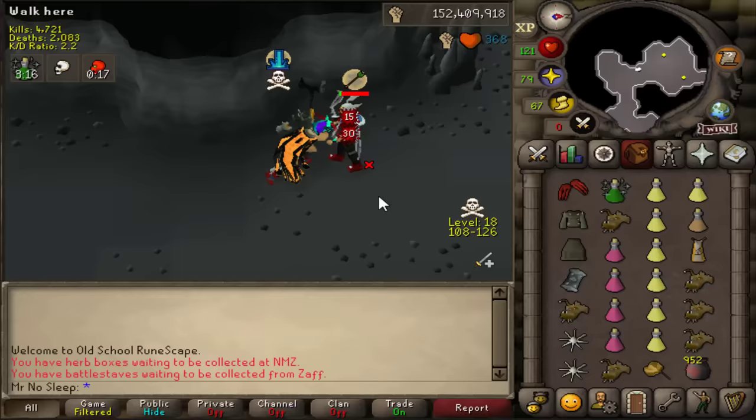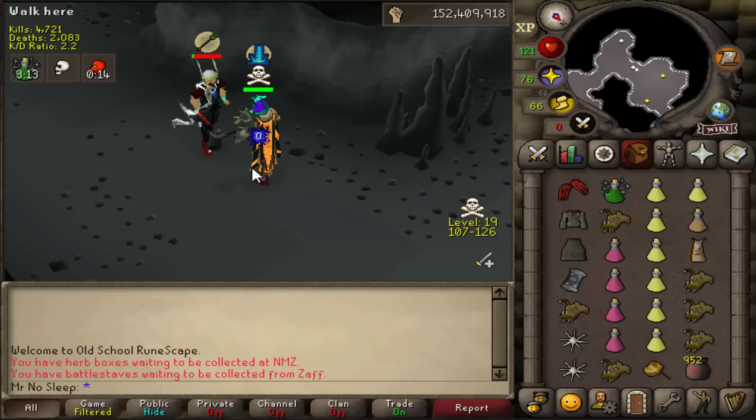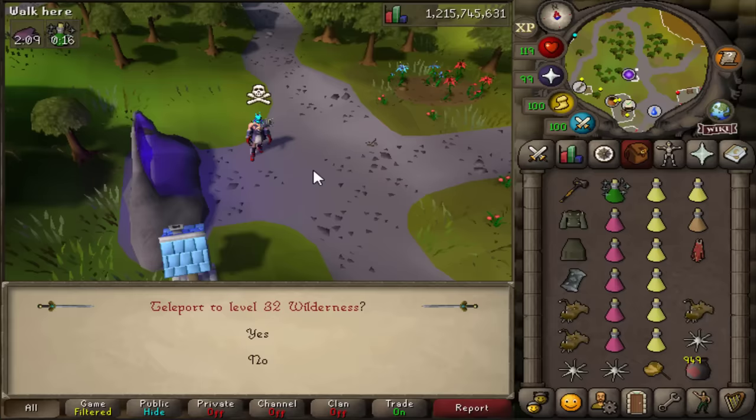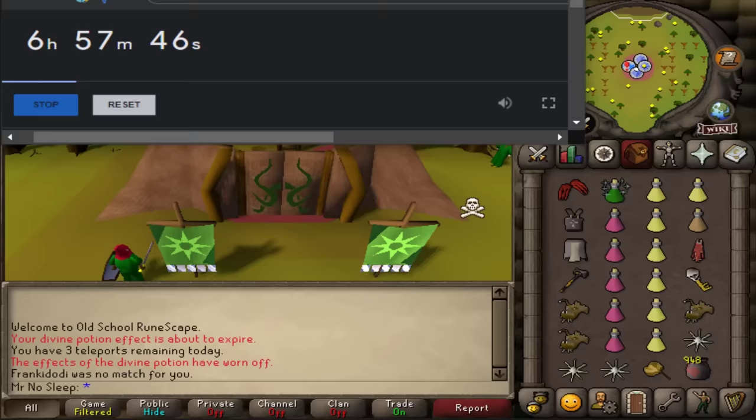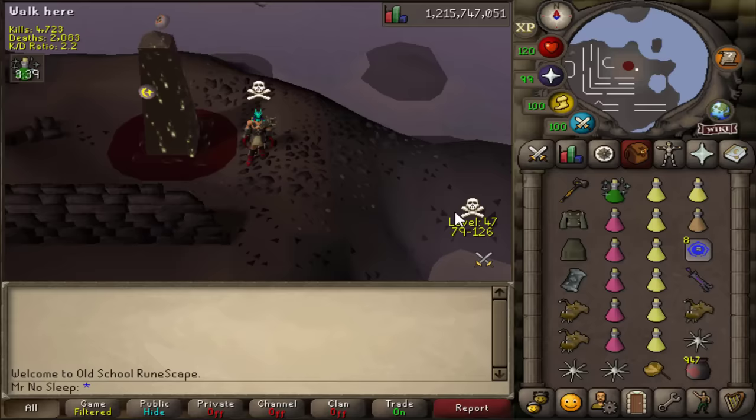Some people enter this cave completely focused on getting to the revenant monsters and end up killed before they even start their trip. One teleport a lot of people don't think about: you can teleport to black chins with your max cape and appear in the center of the chinchompas rather than having to run in from the west. So a kill like that's a little more unique than most.